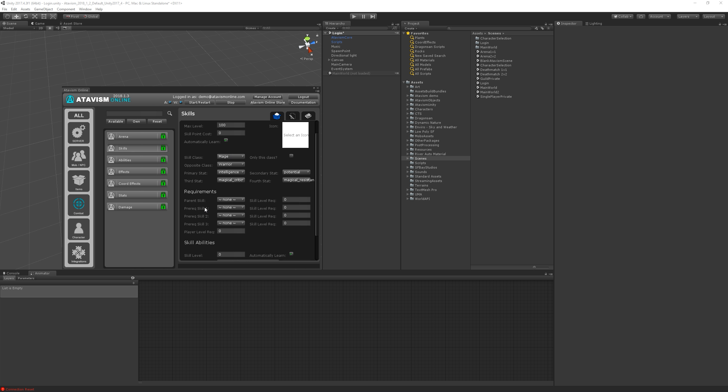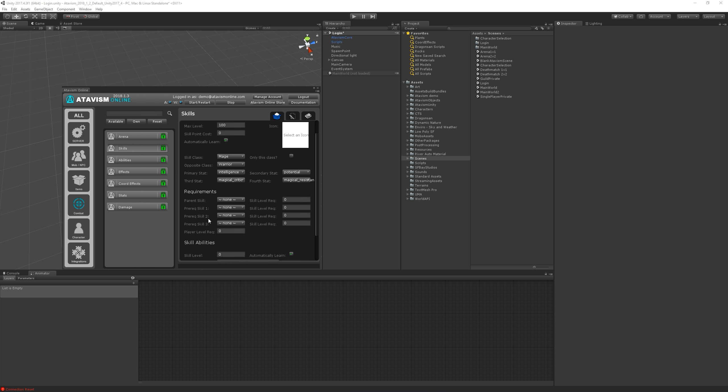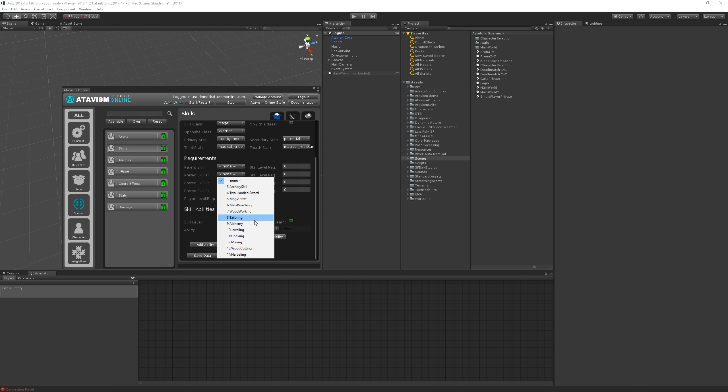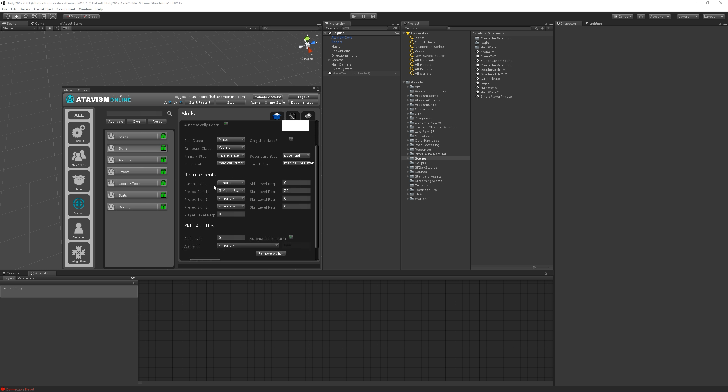In the requirements section we have several elements. We can define a player level requirement for that skill, and a parent skill which allows us to build the skill tree. We have one parent and three requirements available. For example, a magic staff expert skill could require magic staff at level 50, so the player won't be able to put skill points into the magic staff expert skill until that requirement is met.